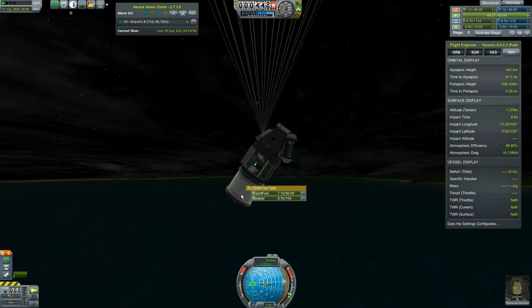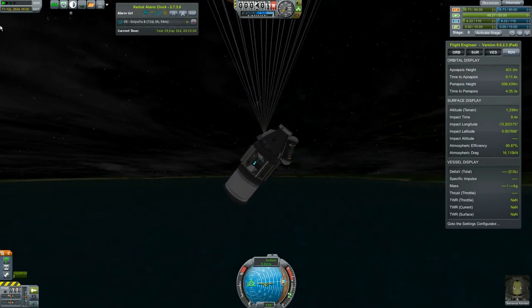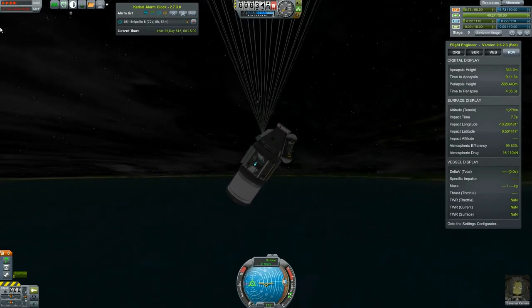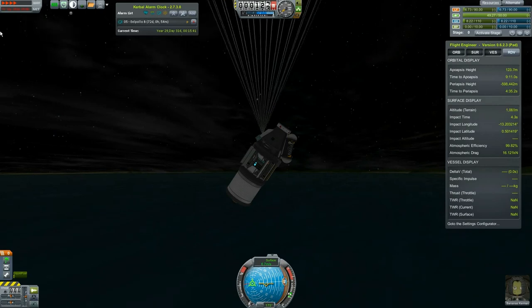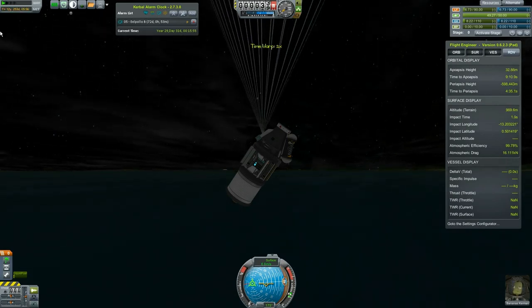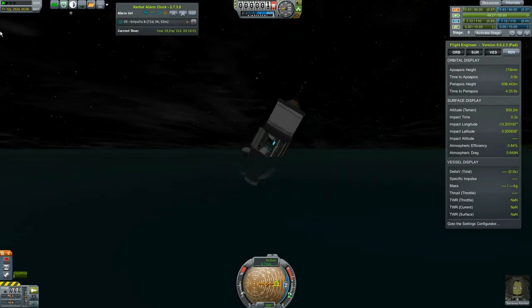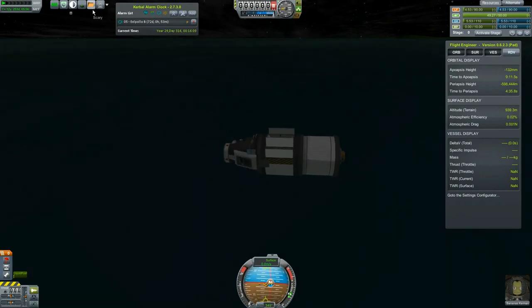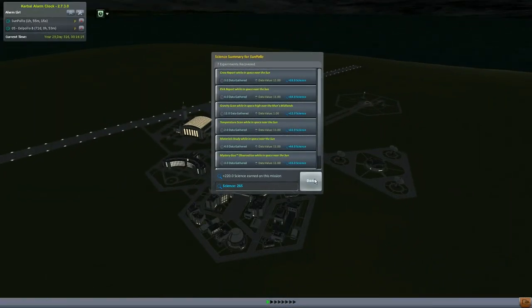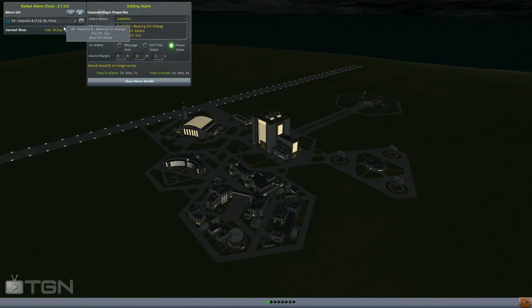We're going to lose a science bay and maybe the liquid fuel. Let's not burn it off — the last thing I want is to accidentally drop the parachute. We're 72 days away from Elu. We are 100 meters off the ground — Bananas is returning a hero, a hero of Kerbal kind. He kept his science bay intact. We're going to recover his vessel — Bananas, you brought home 220 science from the sun! Congratulations. Now let's hop out to Elu Paulo.